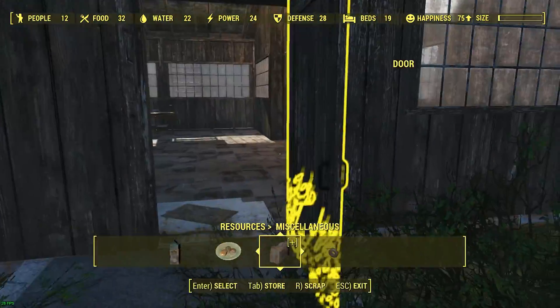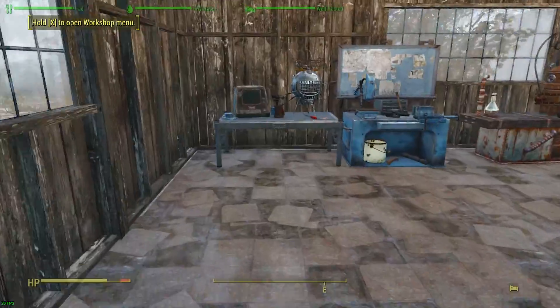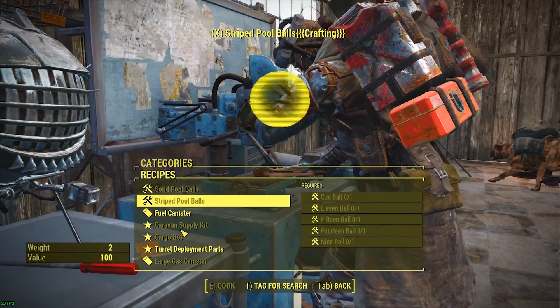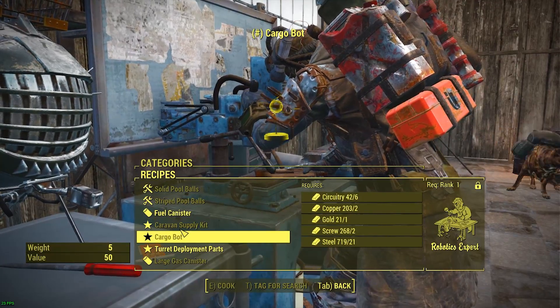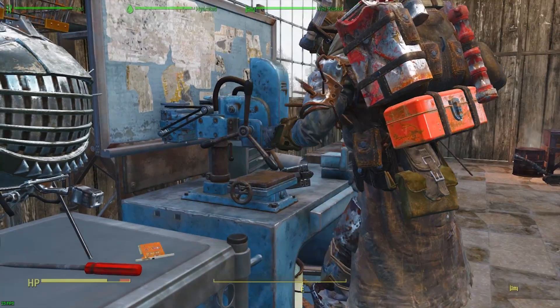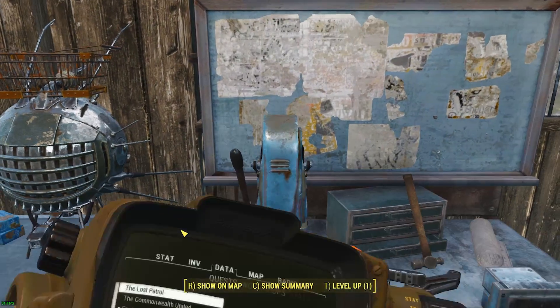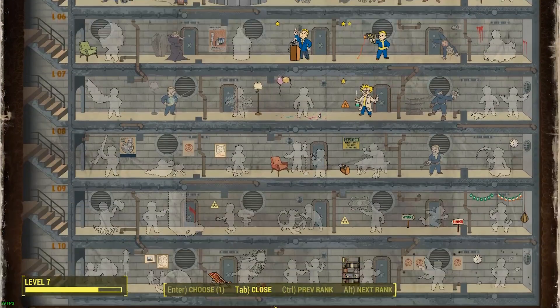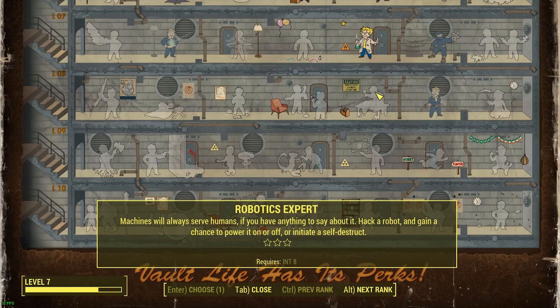This may be more difficult than I had anticipated. I need a cargo bot, which is built in here. But in order to build it, I need Robotics Expert rank one. I have the stuff for it. Let's look at my stats — I am one short of the intelligence required to get Robotics Expert, which is unfortunate. That means I would need two levels in order to finish that quest.